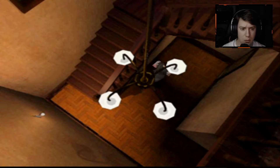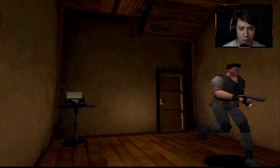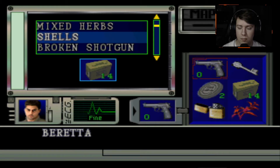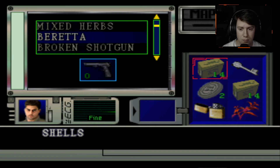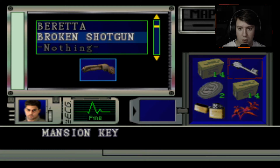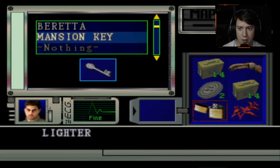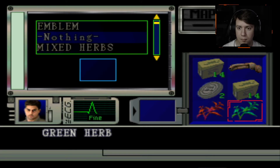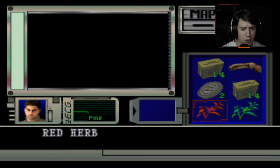Now I need to go into this room and do a couple things. First, I need to go here. So you're useless to me now. Broken shotgun. Yes. Now I'll combine you.